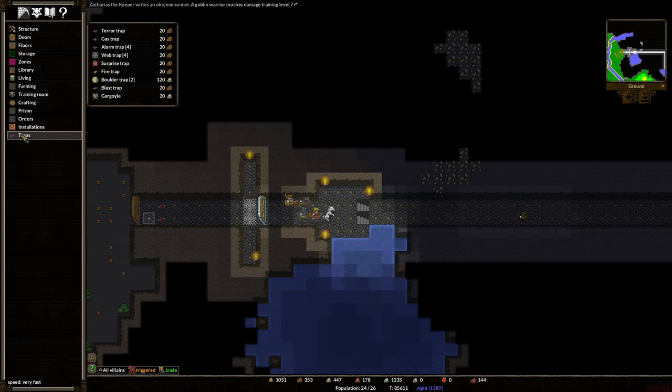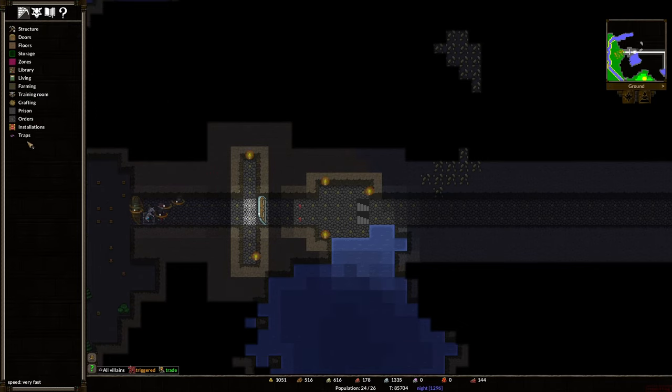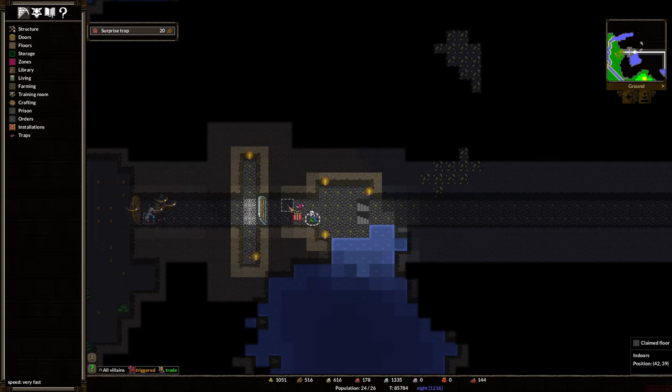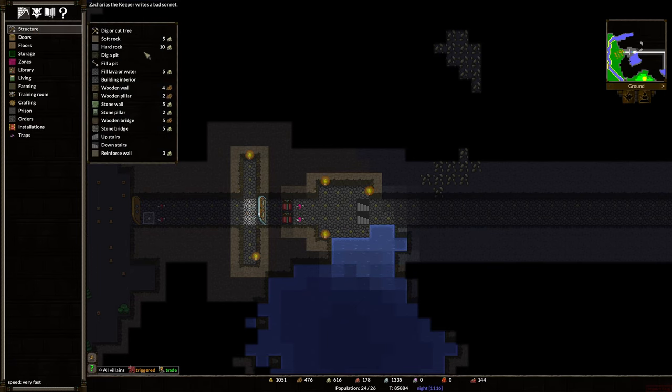Maybe I should put some more traps here. Let's see what we can do for traps. Blast trap — causes an air blast to throw an enemy across a few tiles — that could be useful. We already did some boulder traps. Surprise trap — teleports nearby minions to deal with a trespasser. Oh, I like that a lot. Let's put those here. I think I'm going to install a wall.